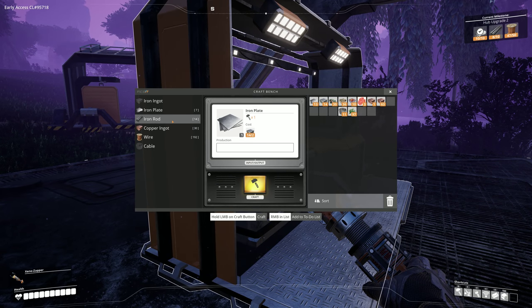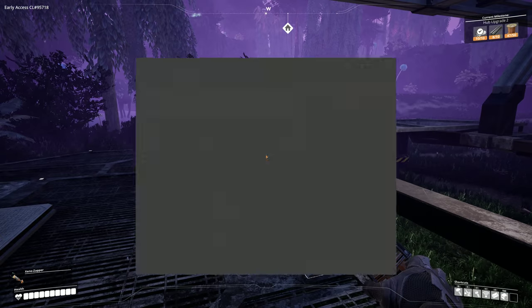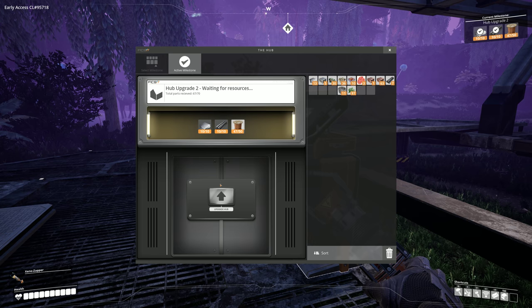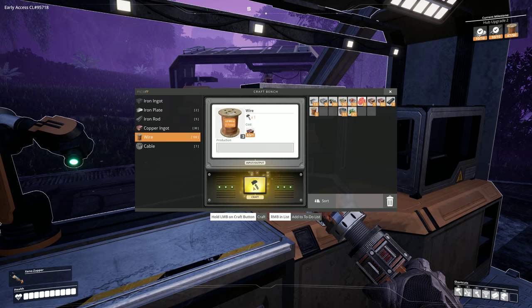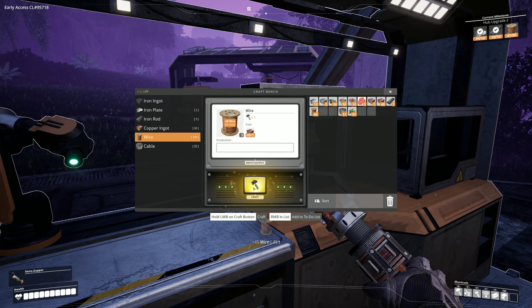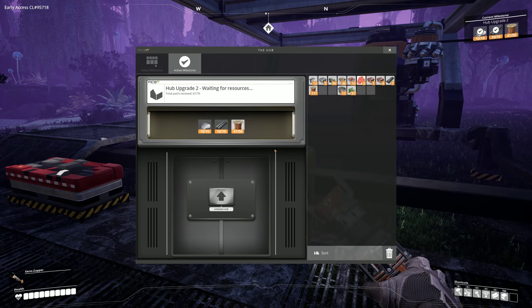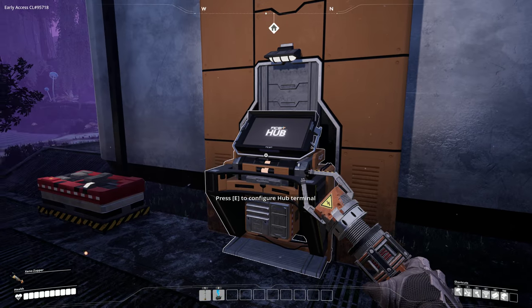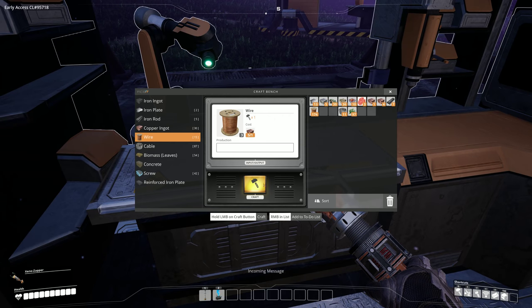It's a little bit like Factorio at the start — a little bit manual. Let's upgrade. Oh, I'm missing some copper wire. I'm just going to make a bunch — you don't have to click, you just hold the craft button and it makes it for you. Upgrade hub. I'll just keep making wire.